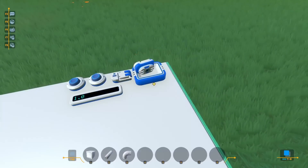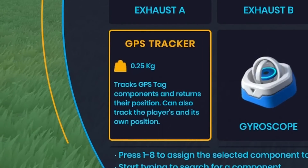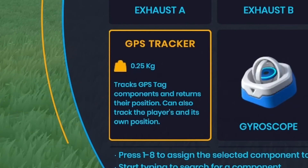Hey guys, today I'm back trying out the Plasma demo, and I saw that this game had a GPS receiver. That got me thinking, and I wanted to try making a guided missile, so let's get right into it.